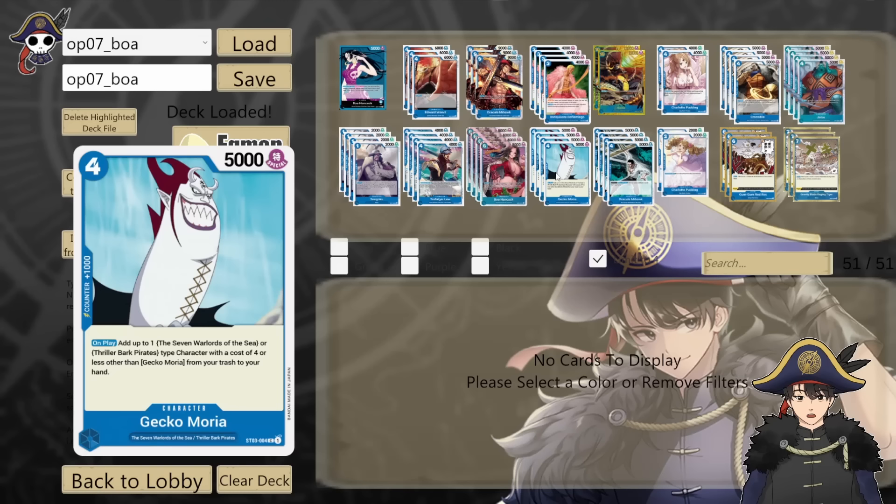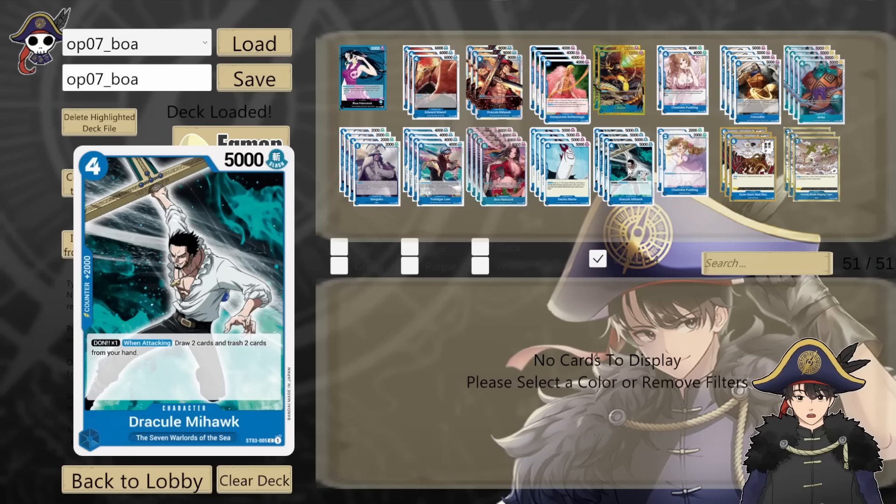Starter Deck 3 Mihawk — 4 cost 5k, 2k counter. When attacking with Don attached, you can draw 2 cards and discard 2 cards from your hand. This is the tried and true package from way back when Starter Deck 3 released — you play Gekko Moria to bring back your Mihawks. But in this deck, since we play Jinbei and stuff like that, we can get Mihawk out pretty easily. His when-attacking effect becomes more relevant than before, helping you cycle your hand to find your Red Rocks, Gravity Blades, and Kaidos. Still a 2k counter at the end of the day too — really great card.